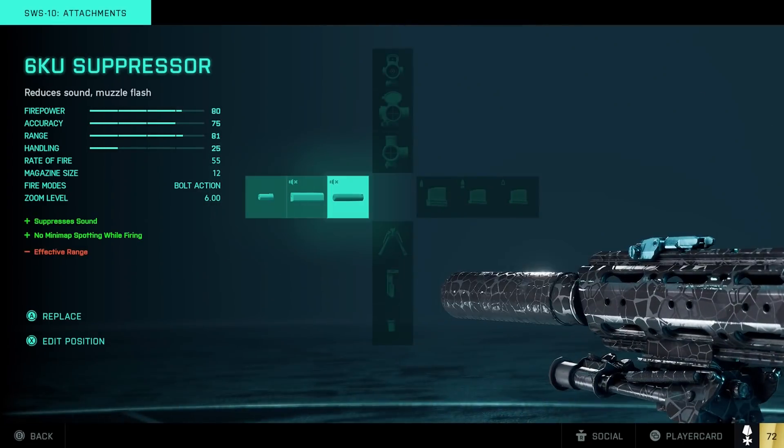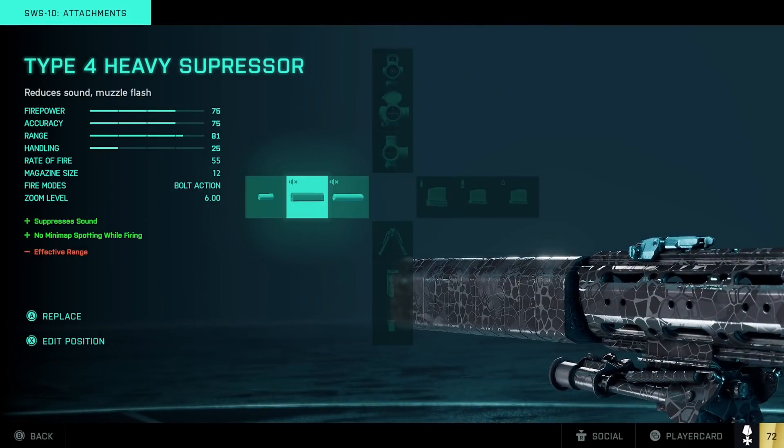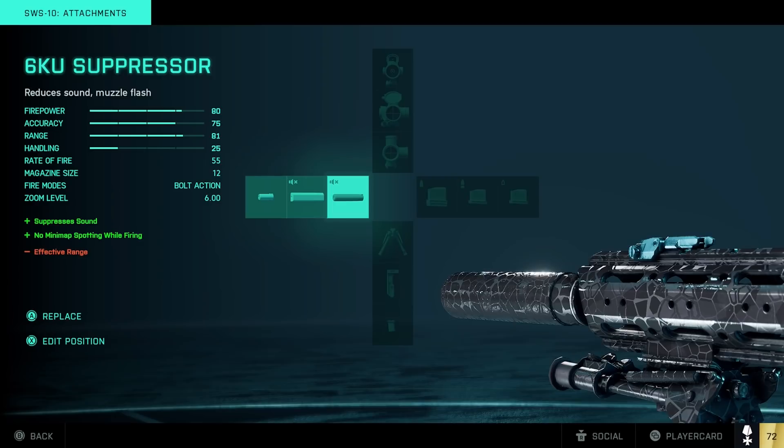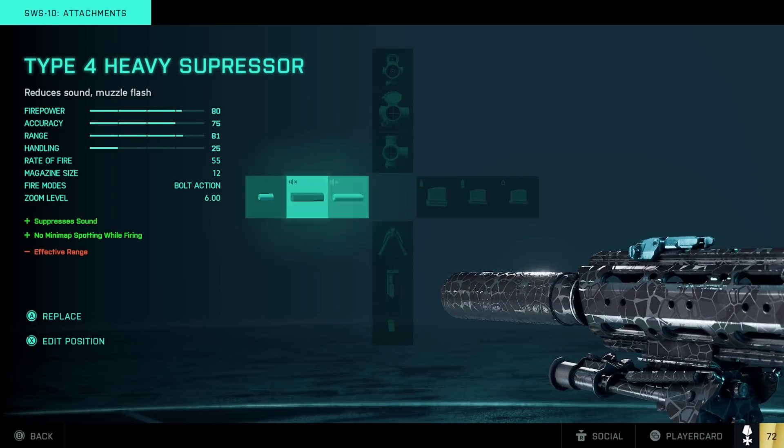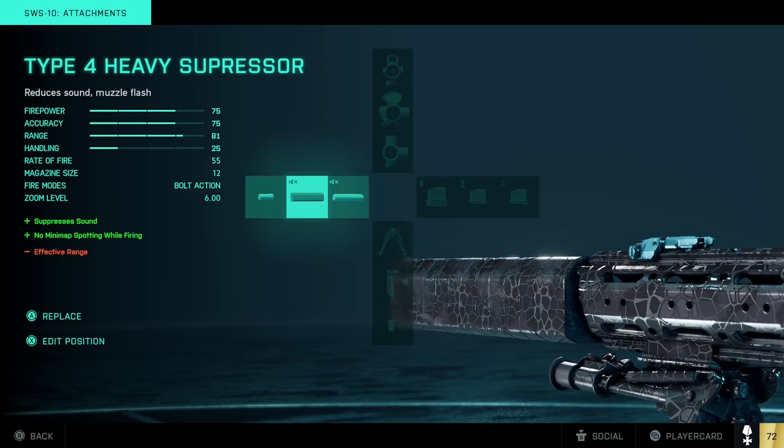Let's go over to the barrels. We have two different suppressors: the 6KU suppressor, which says it reduces sound and muzzle flash with all these stats. Then we go to the heavy suppressor, and the only difference is minus five firepower. First of all, what does firepower even mean? There is nowhere in the game where it explains what firepower is.